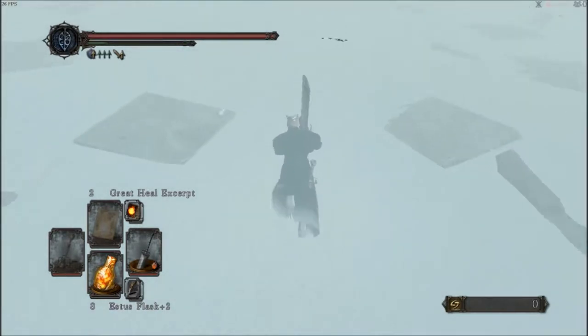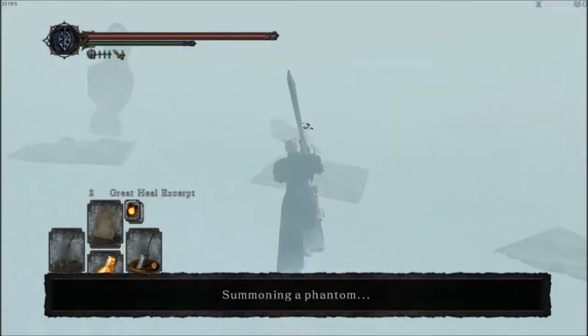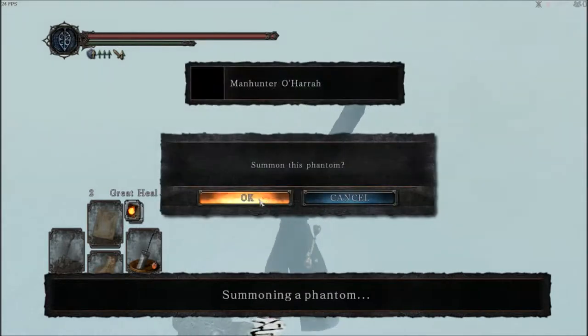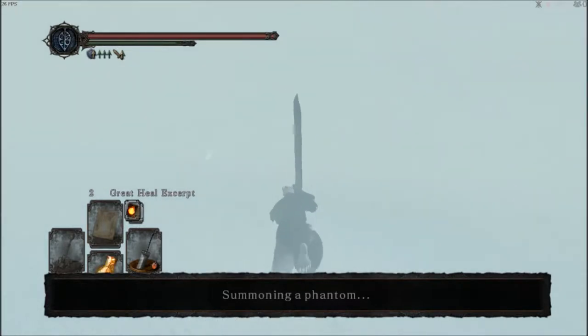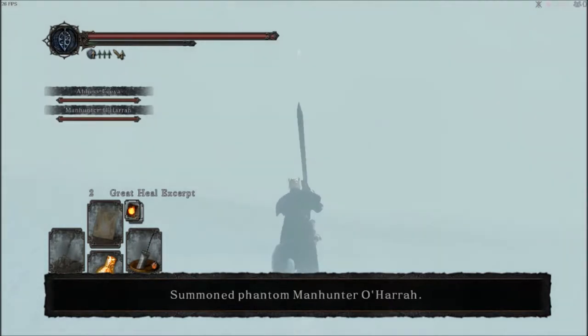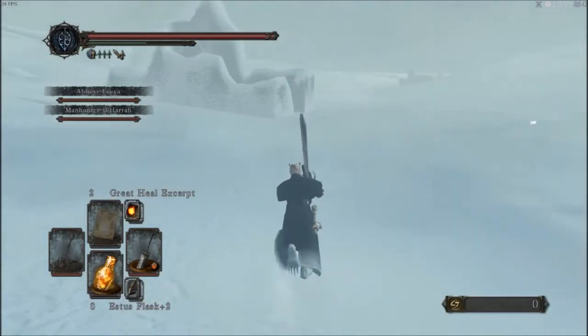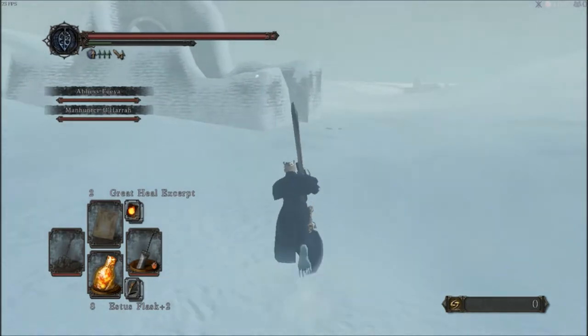As soon as you enter, you're going to take a 45-degree angle from the coffin. This is going to take you to this structure here — this is our first landmark. You can summon the NPCs if you want to. I'd recommend it, though they're kind of useless on the boss in my opinion, and you can just crystal them at the end.